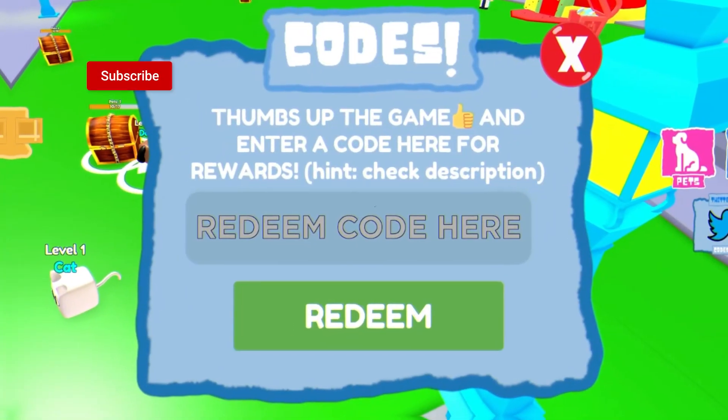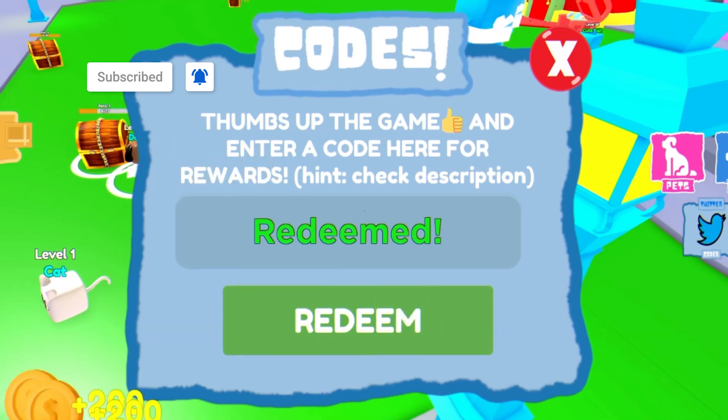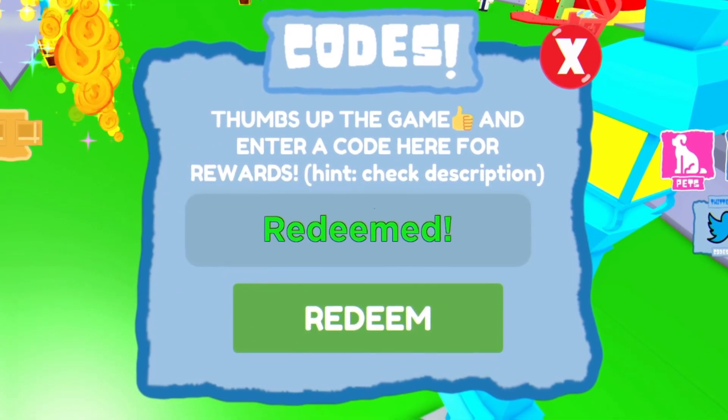The first code today is going to be 'goodmasters' — enter that one in and redeem it over there; that'll give us quite a few coins. Next up is '100kvisits' — redeem that code right now, and that's going to give us some more coins, which is really nice.